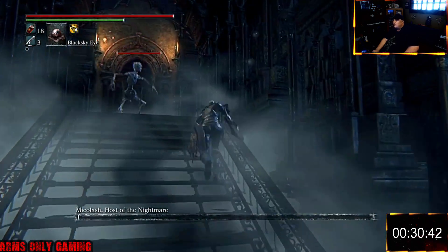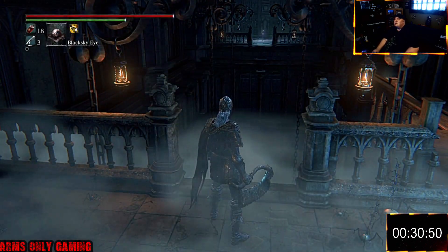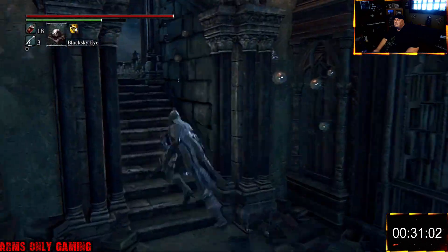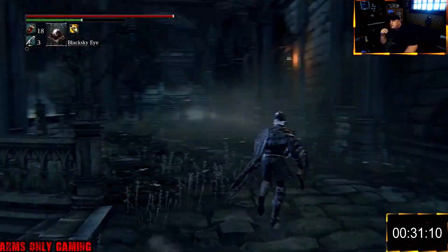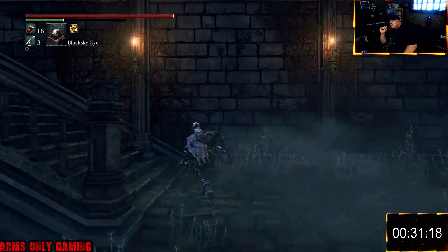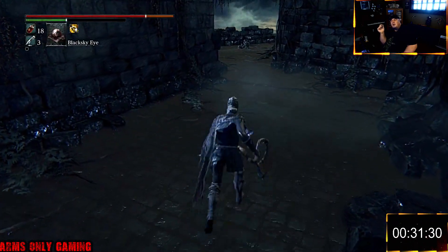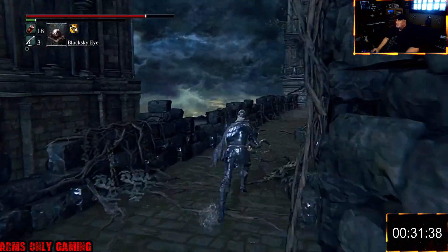On to Mergo's Wet Nurse. Three bullets, 18 vials — 18 is enough. I'm not even going to go for the pigs. I'm going to use my whirligig saw. Some more shadows over here — they can be a handful, really. But this area is quite good practice for the shadows if you use it to farm for echoes. I'm probably going in there with about 17 blood vials because I'm going to heal up.